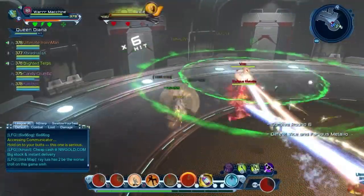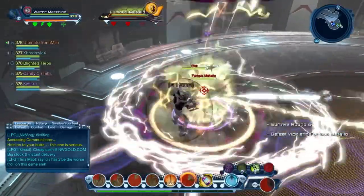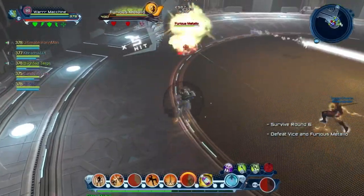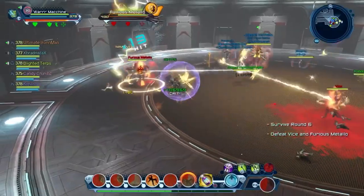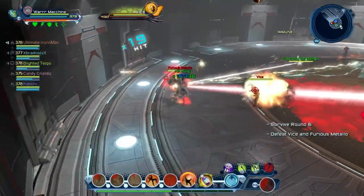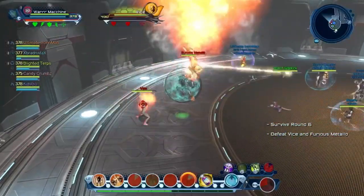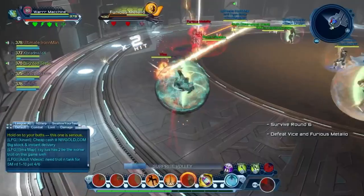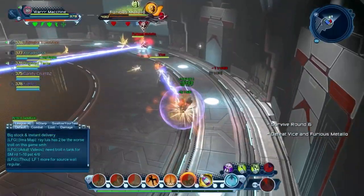You can get away with solo tanking at the low rounds for round six, but at the higher rounds it's preferred to use two tanks. The first mechanic Metallo does is the skull move which needs to be launched, otherwise it does damage on the group. Vice will spit red vomit on the floor — make sure to avoid that and don't stand on it because it does a lot of damage. Vice also charges, so avoid his mechanics. Metallo is pretty simple; most of his moves are launchable.